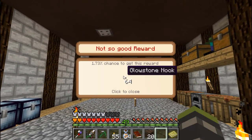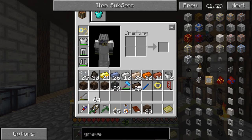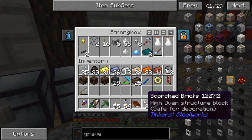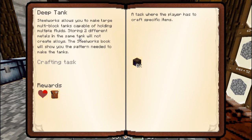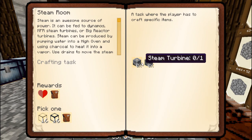Glowstone nooks — pretty sure this is just glowstone, chopped up. Not really worthy of that chest in all honesty. We'll just stick it in here for now. So we need to make an actual steel thing.